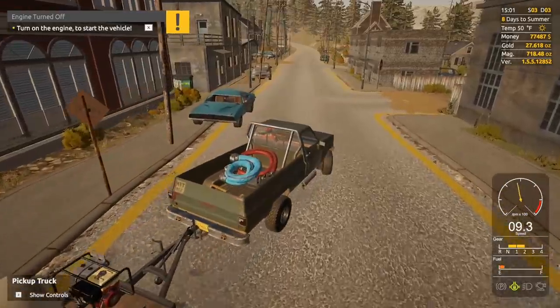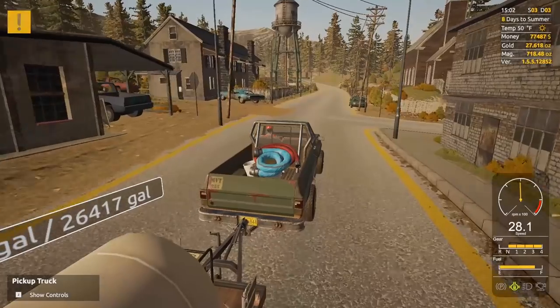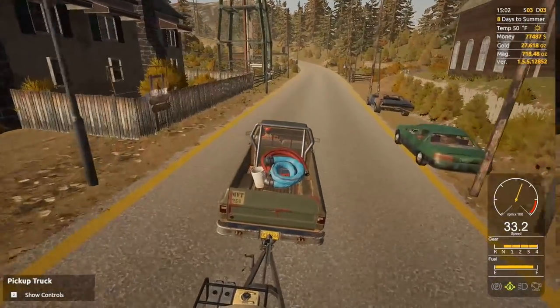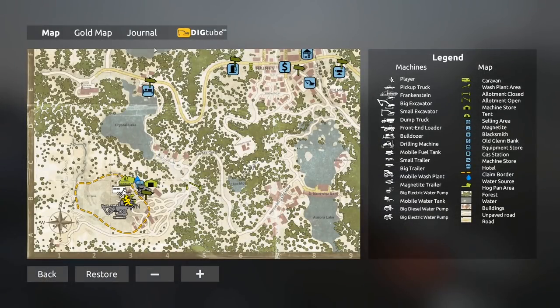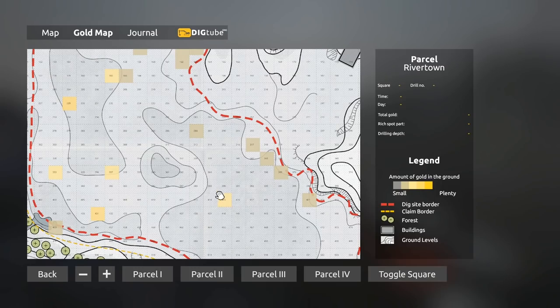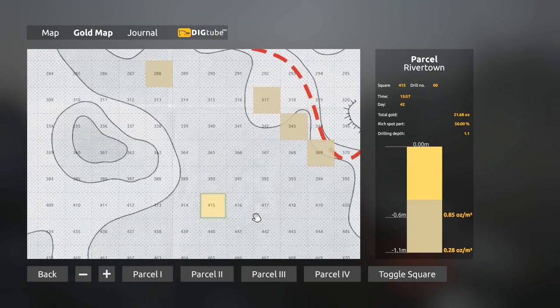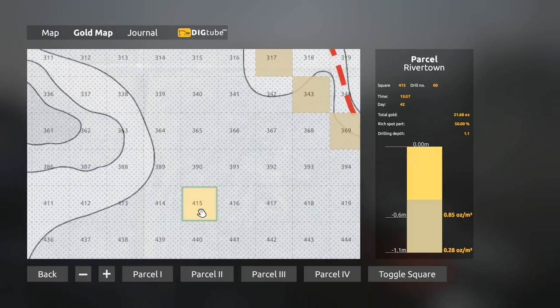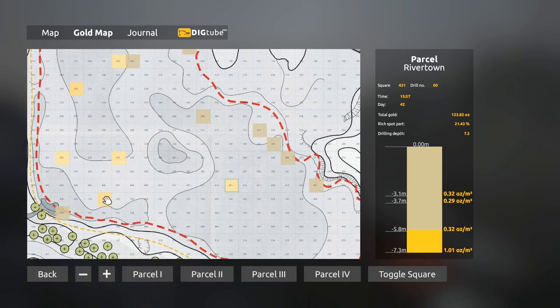We're halfway to the prize — halfway to the money we need for our water tower. We'll just have to work a little bit harder. This is going to be the one, I can feel it. Gold map right here — we're at a new plot, toggle square. 415 — it was actually pretty golden, pretty nice. This one's pretty nice too, although it's super deep.